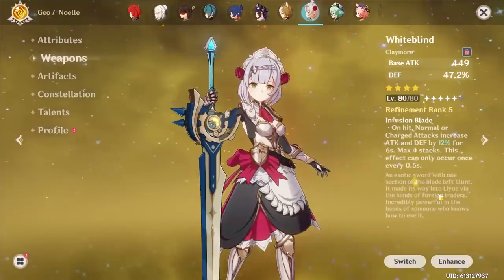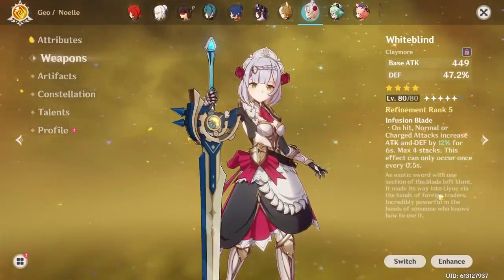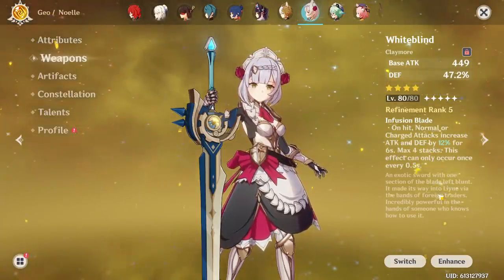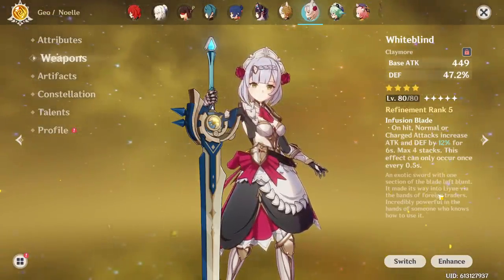If you're going to use Whiteblind on Noelle, make sure you do some normal attacks before you start your first rotation. Noelle's burst does snapshot defense, so getting that extra up-to-48% defense can make a pretty big difference.